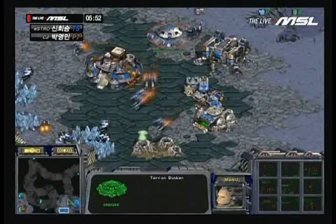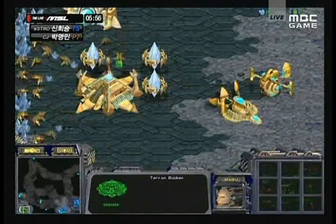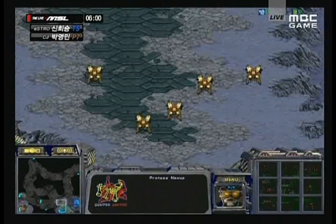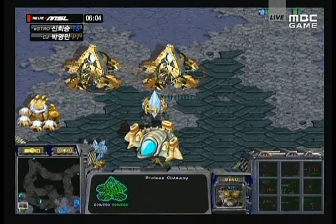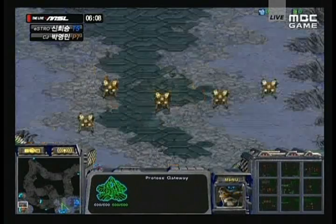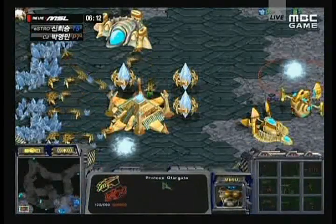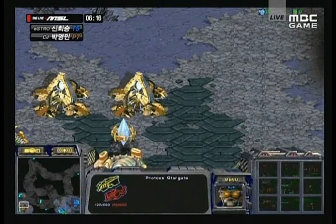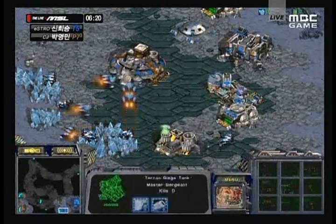Those Dragoons are going to move out of the range of that bunker, but Much still has pressure — still surrounding him. Meanwhile Much is expanding himself, so early aggressive action into an expansion. UpMagic meanwhile wasn't really allowed to take full advantage of his expansion; didn't have a lot of mining there — way too many SCVs forced to repair. A Stargate is on the way for UpMagic. This is interesting — I'm wondering whether this is going to be an early Arbiter for him.